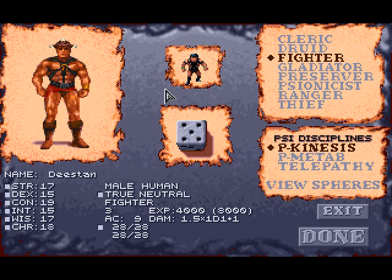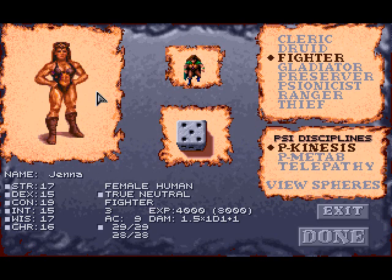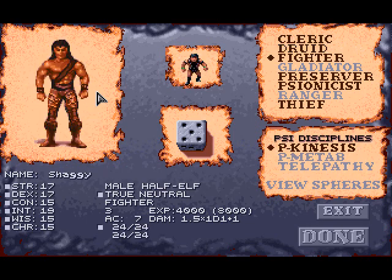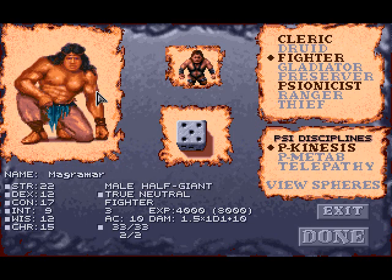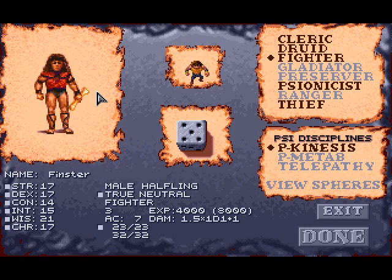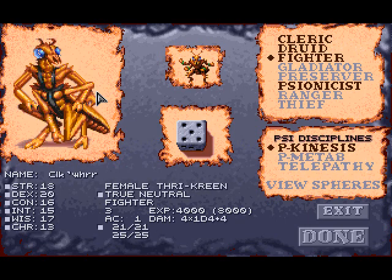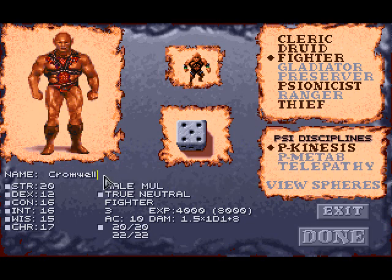We're going to create some characters. It's an RPG, you do need characters. You use left and right click to cycle through your characters. We've got humans, dwarves, elves, half-elves, half-giants, halflings, mulls, and thrycreens. Our first character is going to be a mull. A mull is essentially a half-breed of a dwarf and a human, and we're going to name him Atticus.